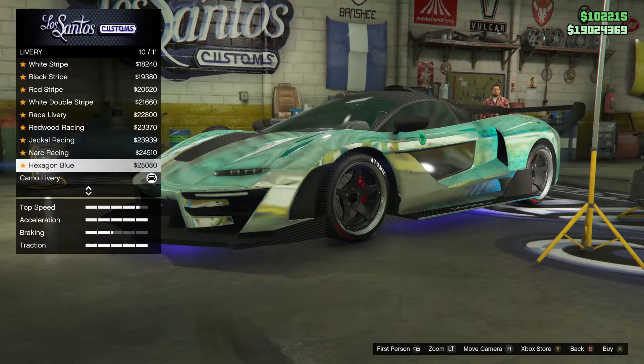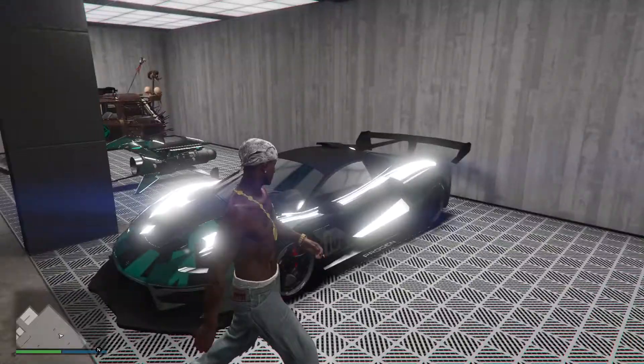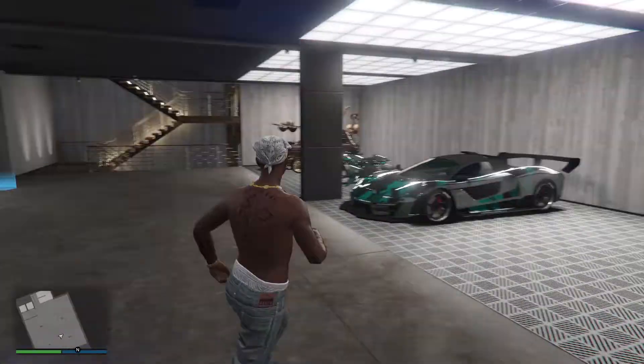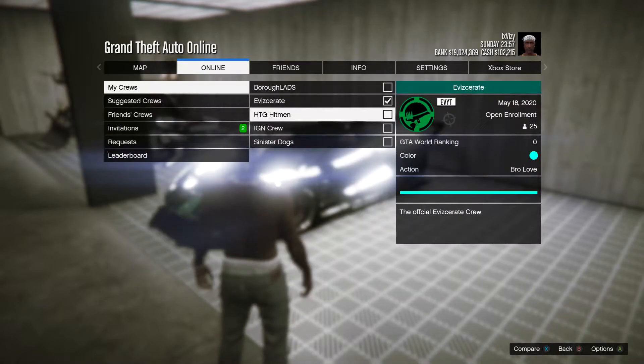Another thing I wanted to mention is that the liveries you put on your car will actually show up underneath as well, so that's definitely a pretty good feature. But if you don't like the crew colour you've got or maybe you just want to try something new, all you need to do is pull up the pause menu, go to the online tab, and once you're in the online tab go down to crews.